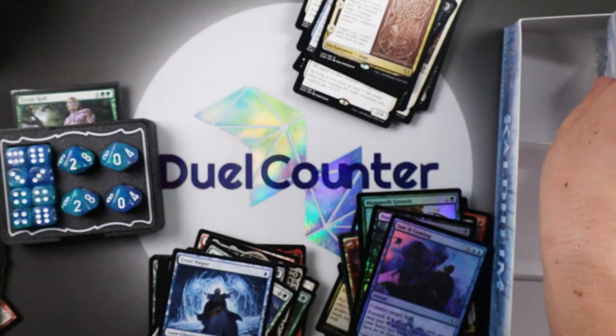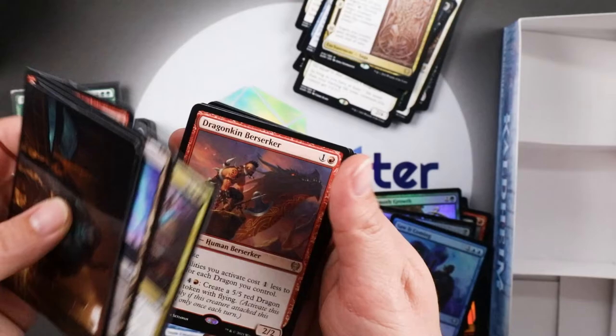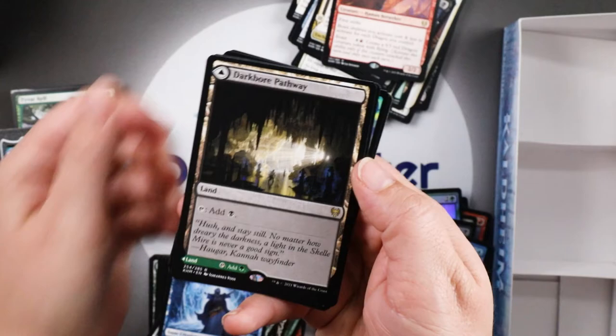This is it, last one. A Dragonkin Berserker. Darkbore Pathway — good to get these lands, always worth a little something — with a Slitherbone Pathway, one of my personal favorites. The Replicating Ring to finish it off, and a Strategic Planning in foil.